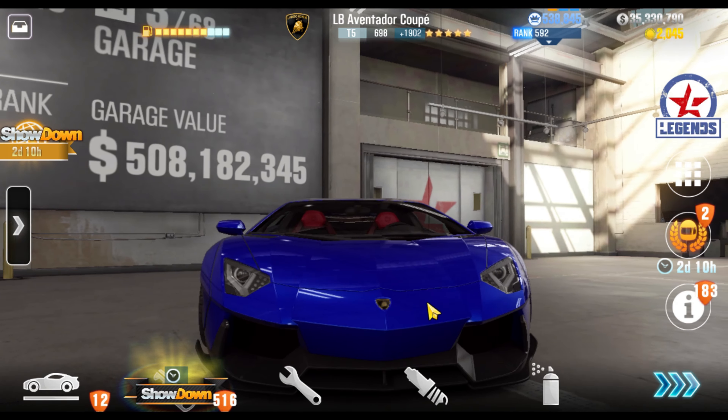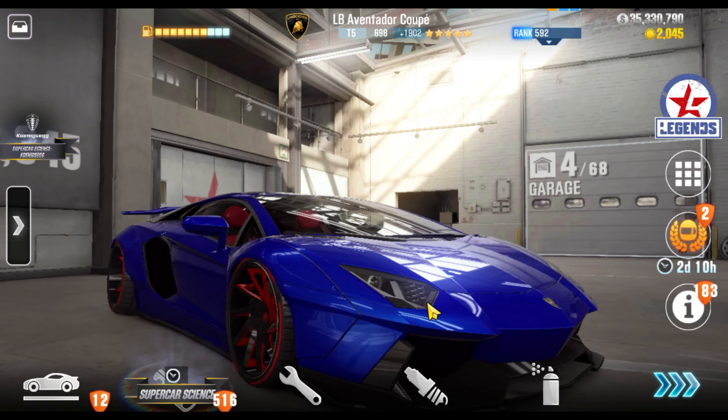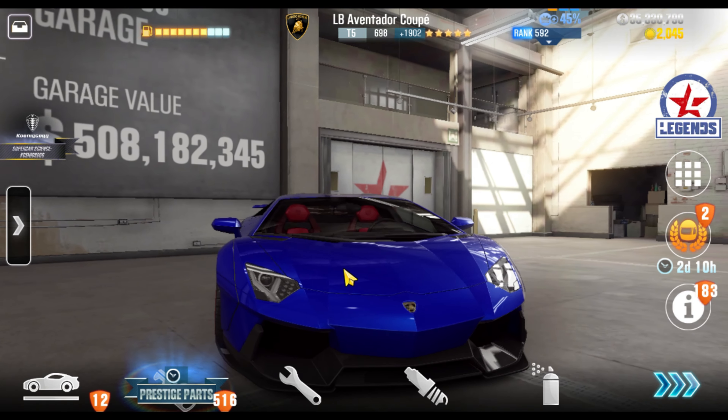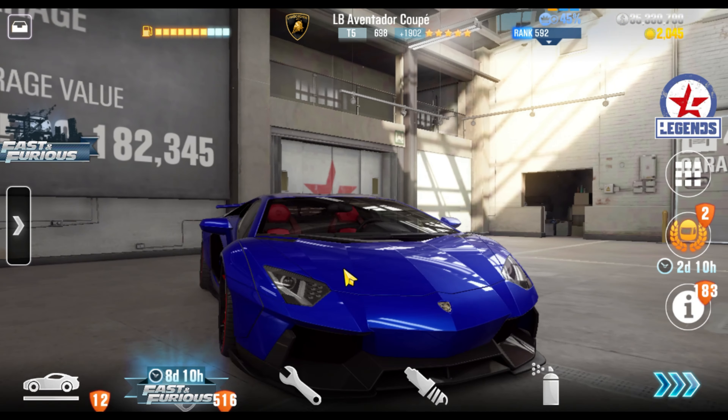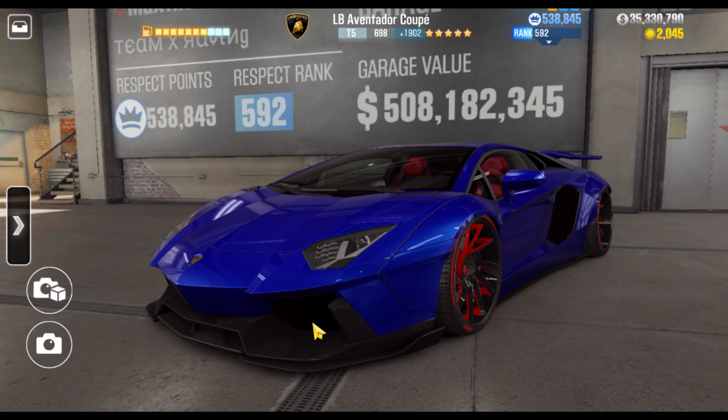Right now you can buy it for gold, so go get it, build it. Lamborghini fusions are not that hard to get. Go to the dealership, buy Huracans, strip them over and over again — fusions, voilà!